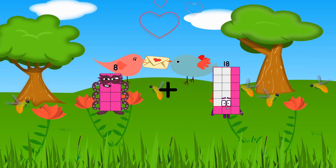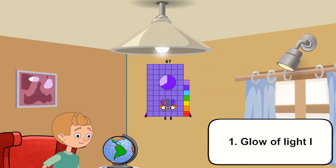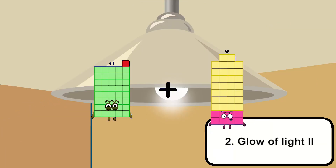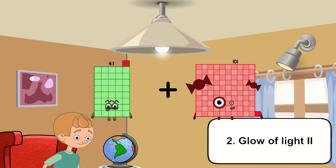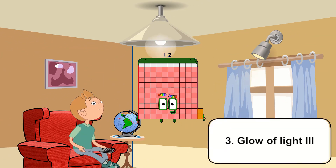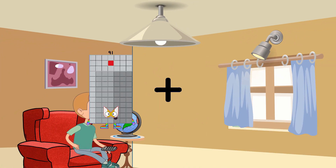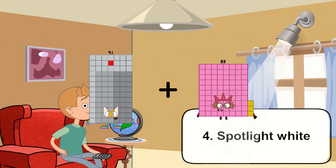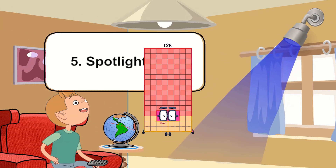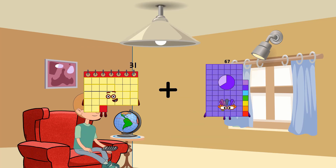8 plus 59 equals 67. 47 plus 71 equals 112. 12 plus 91 plus 37.